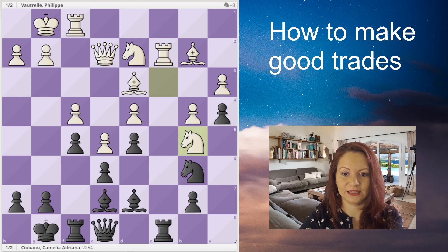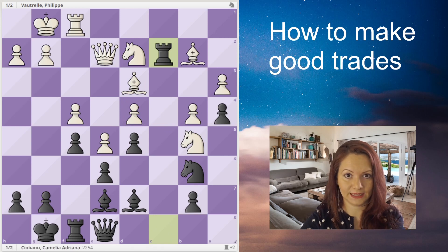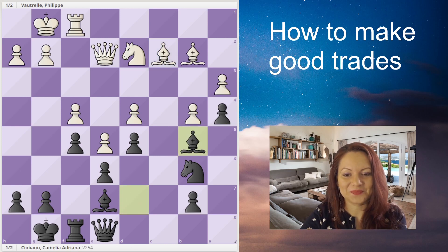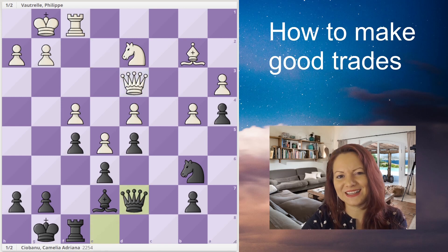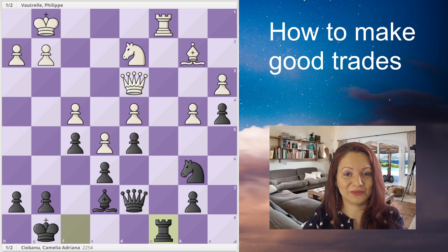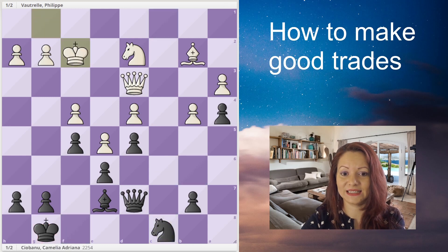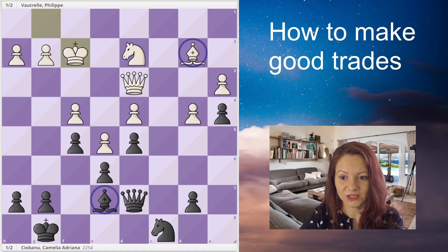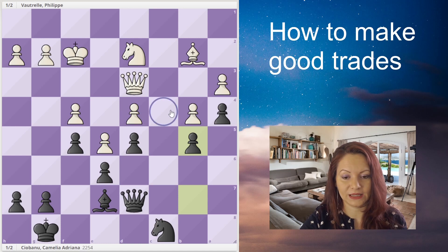He trades my knight, and first I take the rook — bishop takes c2. So it was possible for me not only to bring my bishop to b5 but actually to trade it for white's good bishop. We are already in the endgame and many pieces have been traded. I have an advantageous endgame because now I have the good bishop against white's bad bishop — almost all of white's pawns are on dark squares.